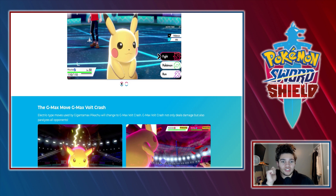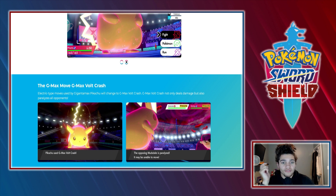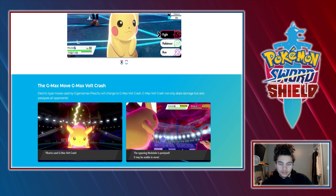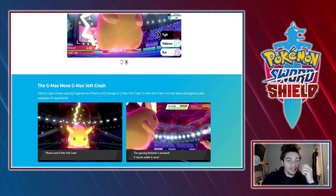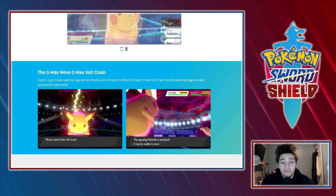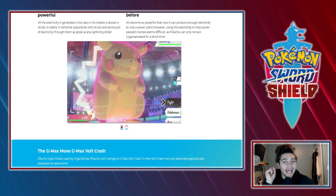Its move is G-Max Volt Crash — it not only deals damage but it paralyzes all opponents, and yes, it paralyzes Ground types, which is very interesting. Does that mean Volt Crash itself affects Ground types? In the clip you can see Mudsdale got paralyzed. So what is this new dynamic with Ground and Electric? Can you paralyze Ground types now? That's interesting speculation.